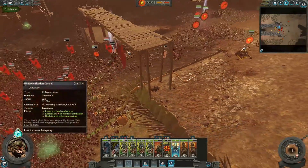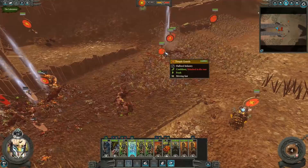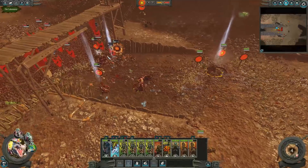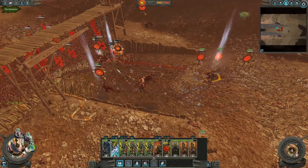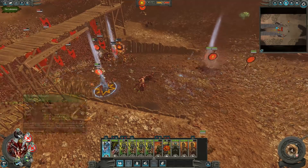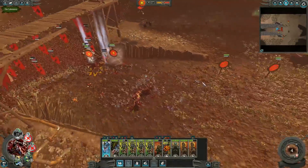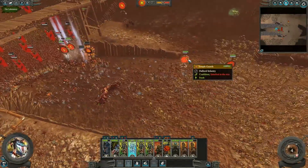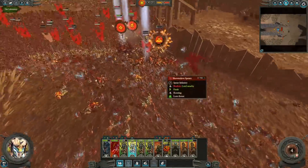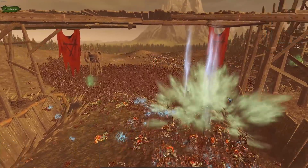I'll send in the Revitalization Crystal again - we have some more charges. The Clan Rats have obviously been destroyed. I definitely want to bring the Skaven war into here. I'm going to send in at least two feral Carnosaurs to try to kill this Hellpit Abomination - that's going to be my biggest issue right now. I kind of want to hold them in this tunnel though. We'll send in another unit of Temple Guard.